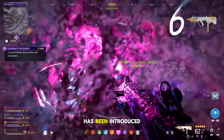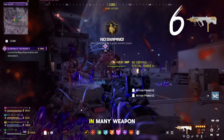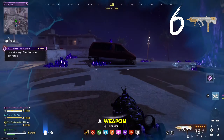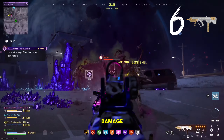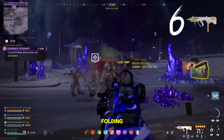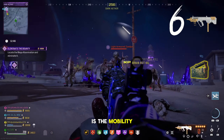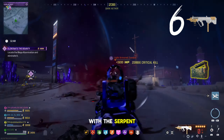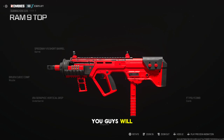At number 6 we have the RAM-9, a weapon that was introduced in Season 2 Reloaded and has been holding a top spot in many weapon reviews. It's very similar to the RAM-7 on a smaller scale — it doesn't have the same damage but it does have a really quick time to kill. Paired with the Mag Holster Folding it adds a lot more value, and what I personally love about it is the mobility you get, making running in any area with this weapon a breeze. Here's the loadout I'm running on it.